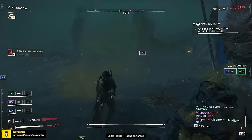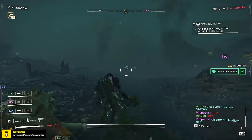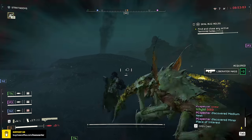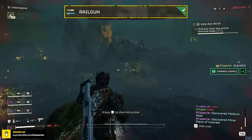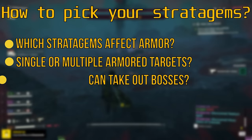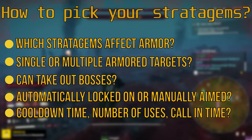When it comes to armored enemies, we don't have a lot of options for heavy armor. The autocannon can take some of them out, even the anti-material rifle, but these weapons require hitting certain spots — like the back of a Hulk. In this video we're talking about optimization and the best possible TTKs, hence the railgun. The railgun is just too efficient. To pick further stratagems, you need to know which can take out single or multiple heavy armored targets, which can handle bosses, whether they auto-lock or need manual placement, their cooldown times, number of uses, call-in times, etc.